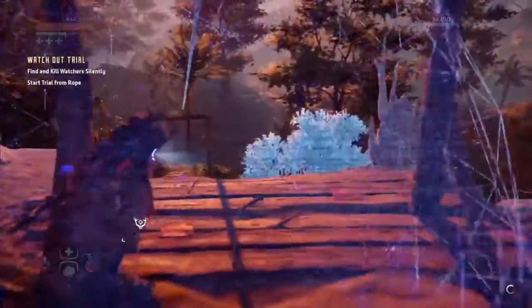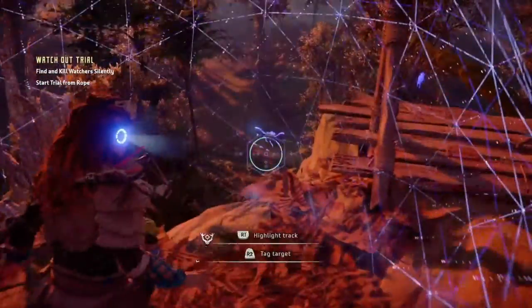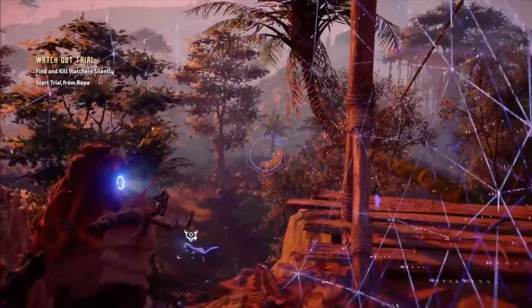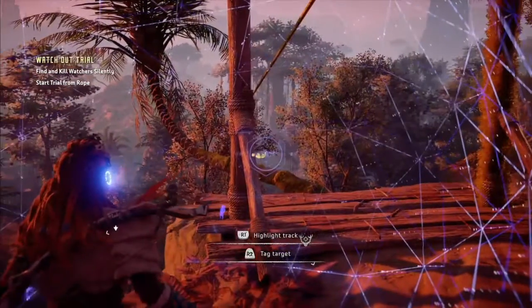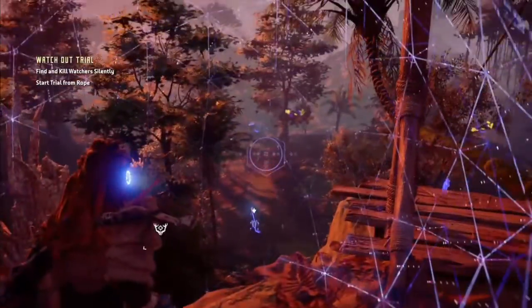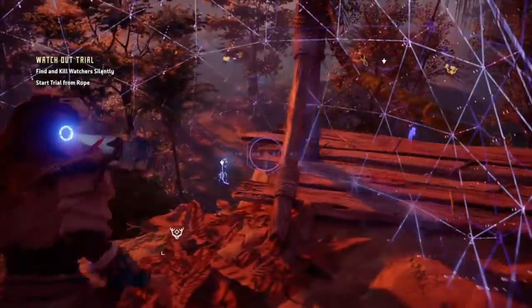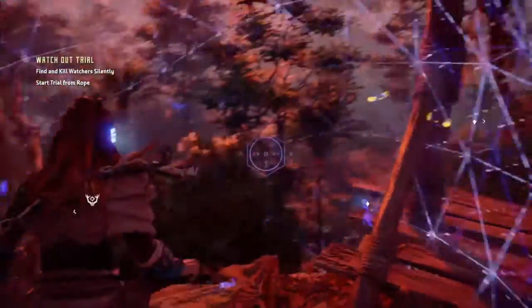The timer will start the minute you slide down the rope. You can see here that I am scanning and tagging 4 Watchers before I slide down — there are 5 in total. The reason I choose the farthest rope on the right is because there isn't a Stalker in the immediate area like there is on the farthest rope to the left, and you can get the drop on the very first Watcher right away.